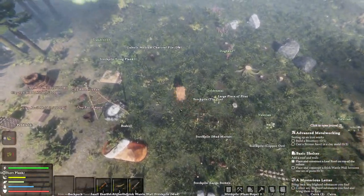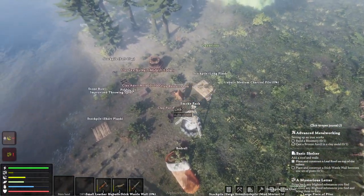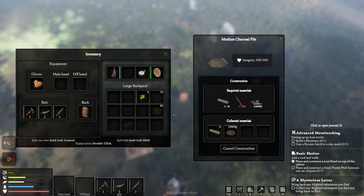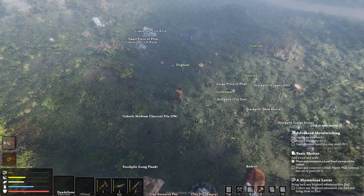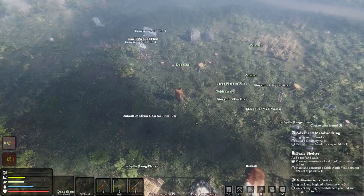Sorry - not stone, I've got to go and find sticks. I'd like to get that going but we've got to get the charcoal pit up and running. We need like 20 sticks - there are a lot back down the road that I just ran down so I could go down there. Let's just go down there.